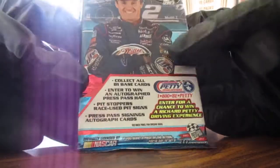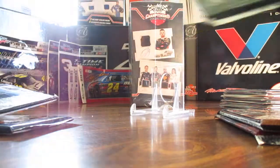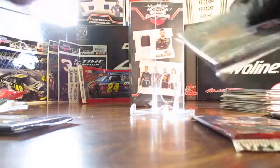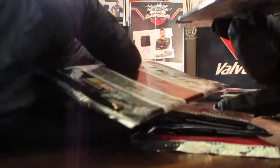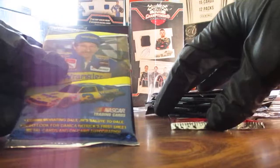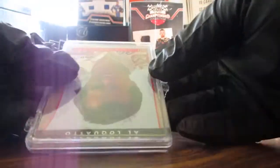Let's see what packs we got: Trackside 2003, Stealth 2011 — that's a cool pack — a couple sticking together, Premium 2010, Press Pass 2009, Wheels Main Event 2010, Trax 2006, Stealth 2010, and we got two packs of Prisms, so we'll always wait to do those last. And we got our eight-card pack.